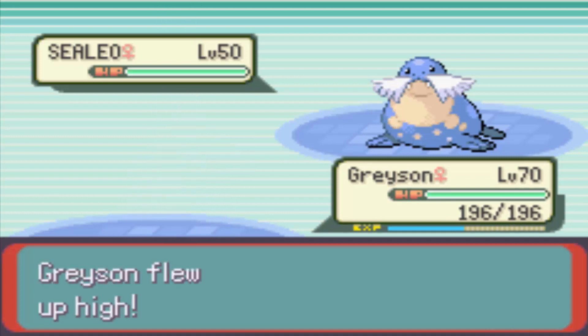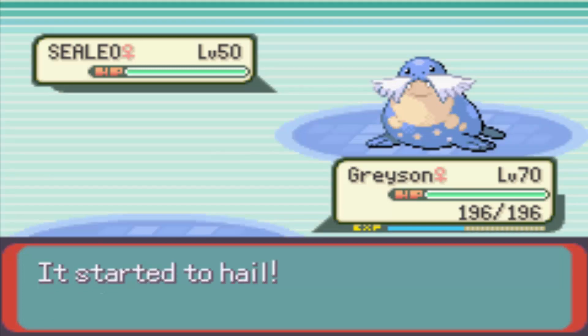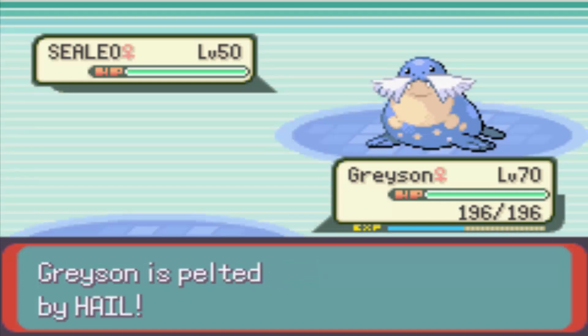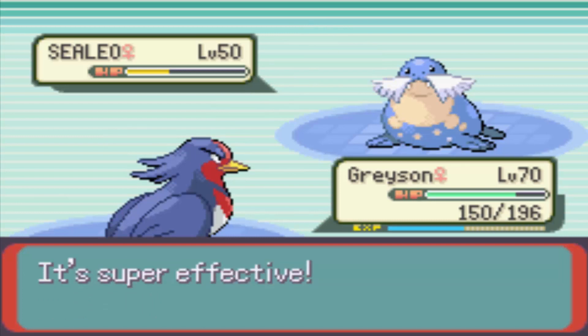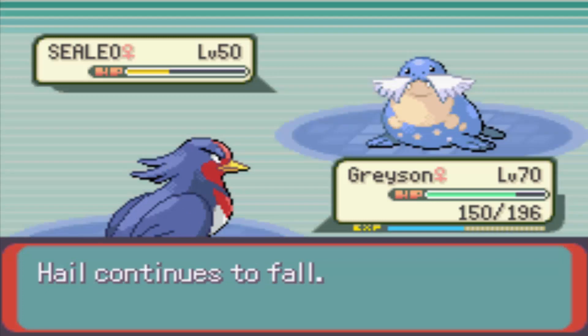I'm going to lead off with a Fly to get that early Fly in. It likes to set up Hail so you can get constant damage, but that's why I use Fly. She's got two Glalies which is probably going to be the next Pokemon she sends in, so I don't know what order she's going in.